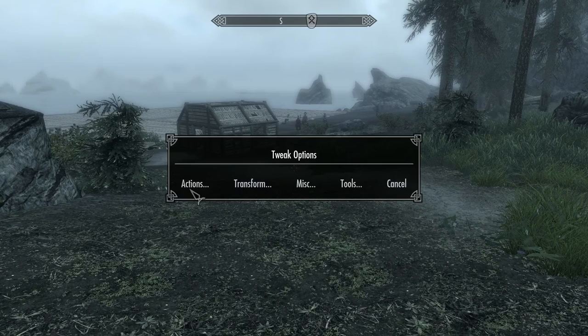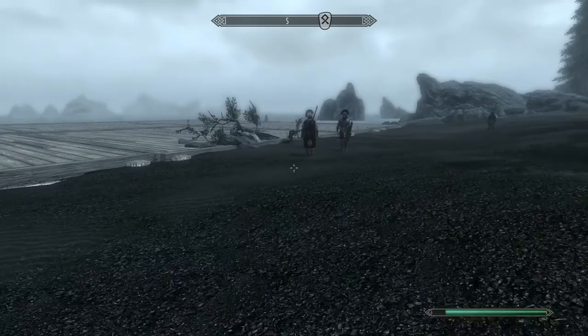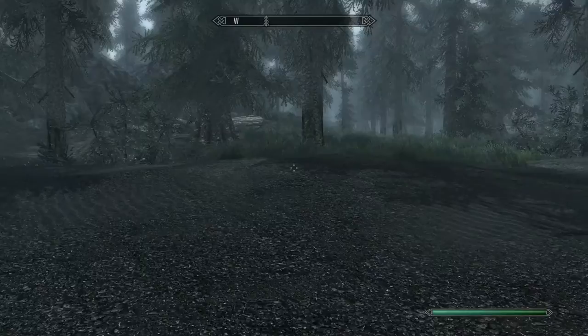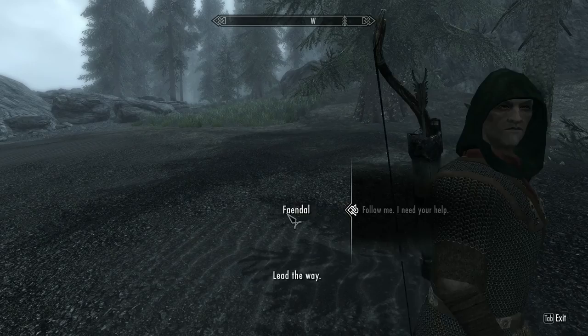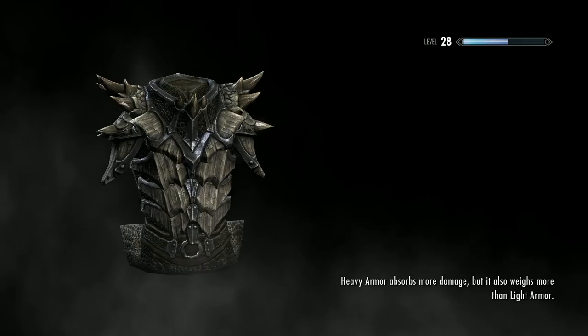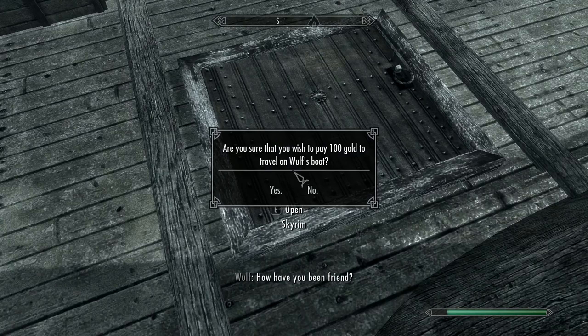Okay, if Dawnstar wants a war — actions — follow — I'll give them a war! They want to fight me, I tried to pay them off for that misunderstanding. Fine — Fendal, divine, lead the way. We're clearing out Dawnstar. They've had their independence from the empire long enough. I tried to be nice, I paid them off and they still attacked me and took my shield. F these guys!